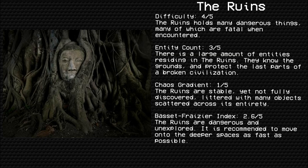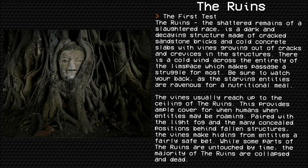Bassett Frazier Index: 2.6 out of 5. The Ruins are dangerous and unexplored; it is recommended to move on to the deeper spaces as fast as possible. The Ruins — the shattered remains of a slaughtered race — is a dark and decaying structure made of cracked sandstone bricks and cold concrete slabs, with vines growing out of cracks and crevices. There is a cold wind across the entirety of the liminal space, which makes passage a struggle for most.